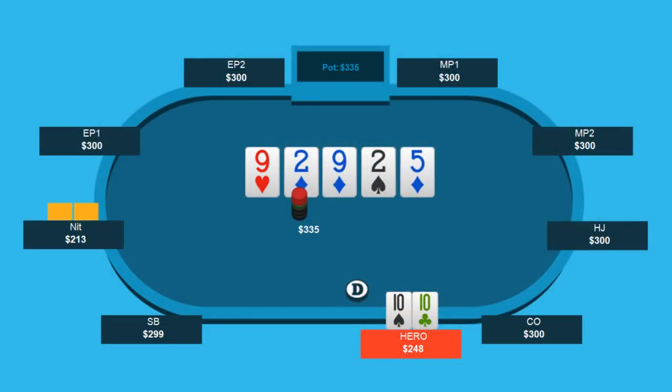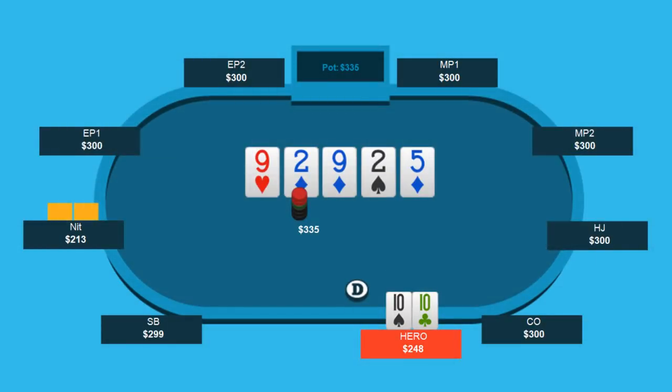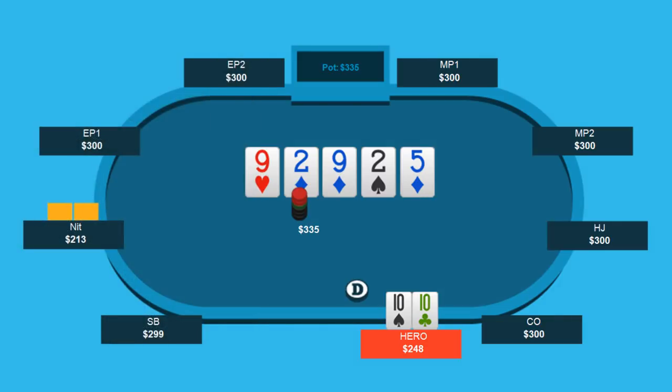After about 1,000 responses, 68% of y'all said you would check this behind, 22% said they would go all in, and 10% said they would bet $100. Checking behind was the most popular option, and honestly the option I'm going to go with as well. As for betting $100, I don't really see what that option does. If we bet $100, do we get called by a bunch of second-best hands? I don't think so. Does it create any extra fold equity to jacks plus? I don't think so. So I just get rid of that option.